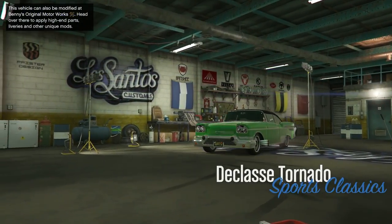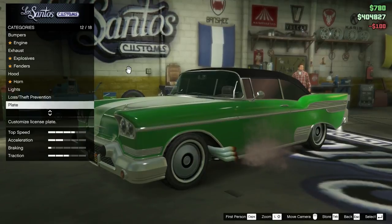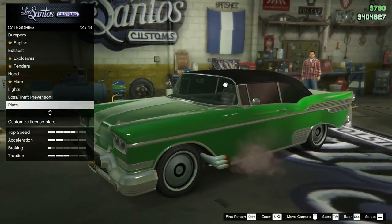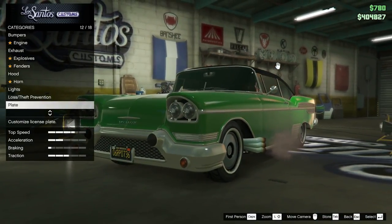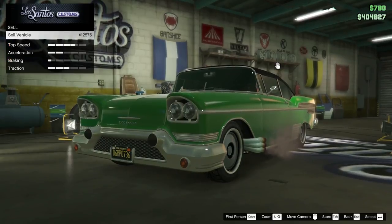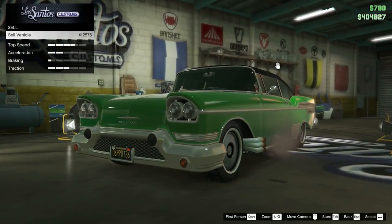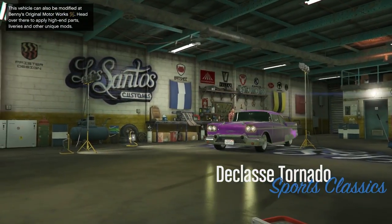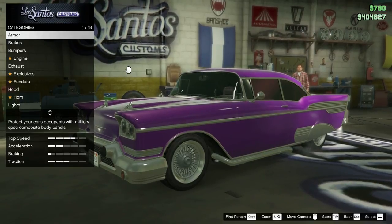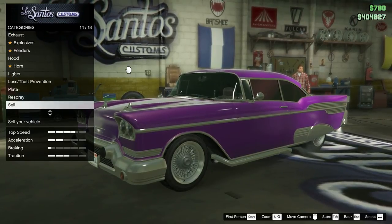The next car is the Tornado — the convertible one. As I said before, it does sell for a very, very impressive price, and it is the one with the black top. I have the top up so you guys can see what it looks like. $12,575 — a very good price for this car. Next up we have the second version, the Declasse Tornado. This is the non-convertible one with the hard top, which has the exact same color as the body.